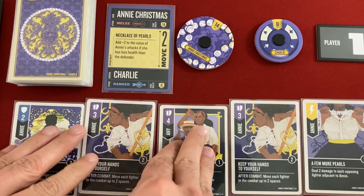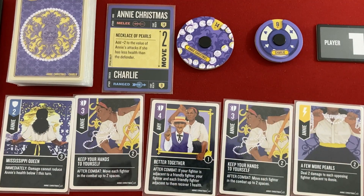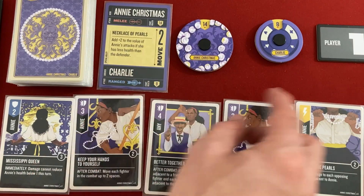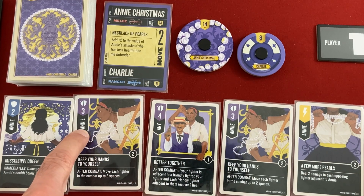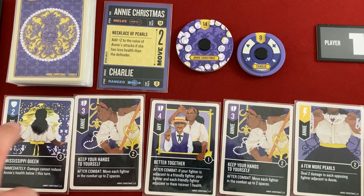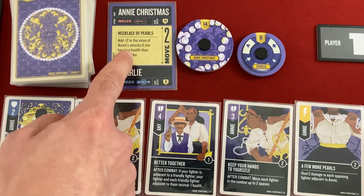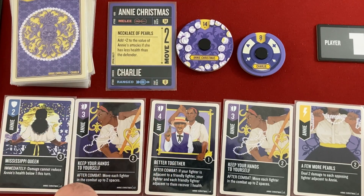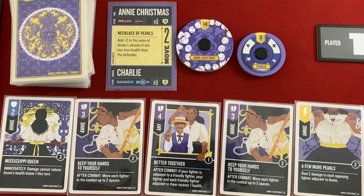The set comes with four characters, though you can use other Unmatched sets like the Marvel ones. Annie Christmas has two moves and starts with 14 life. She's also got Charlie, her little ally that starts with 8 life. Cards will sometimes have a specific character's name, so only Annie can use some to attack or defend, while others say Charlie can use them instead. Her special ability, Necklace of Pearls, says she gets plus two to her attack if her target has more health than her — with her having 14 life, only the Martian Invader will benefit that ability.